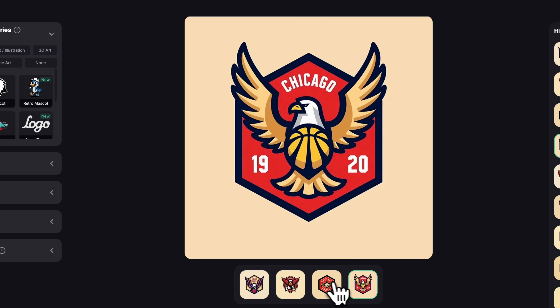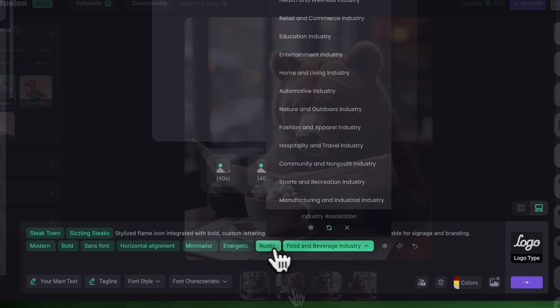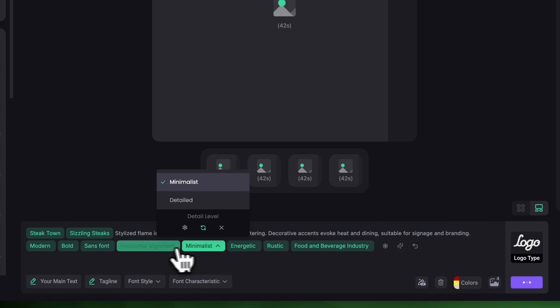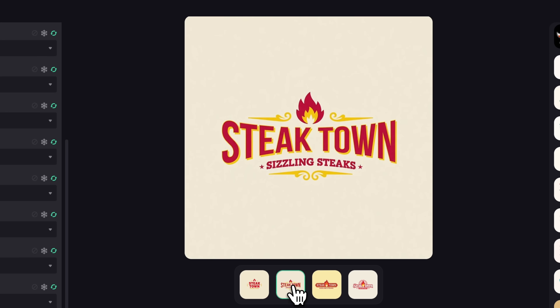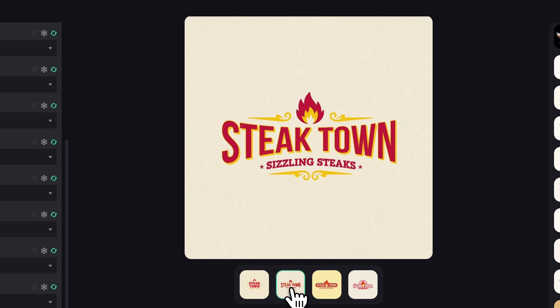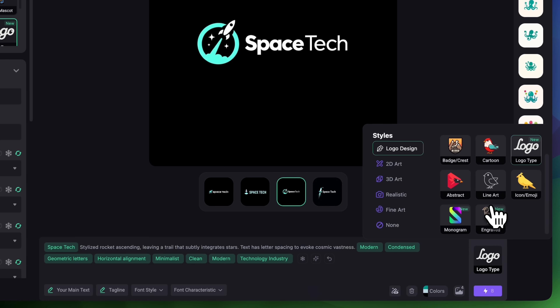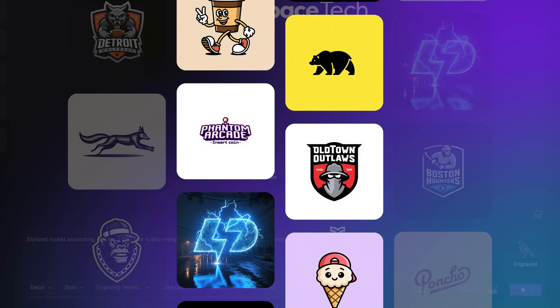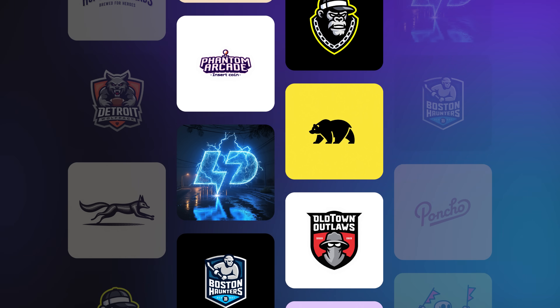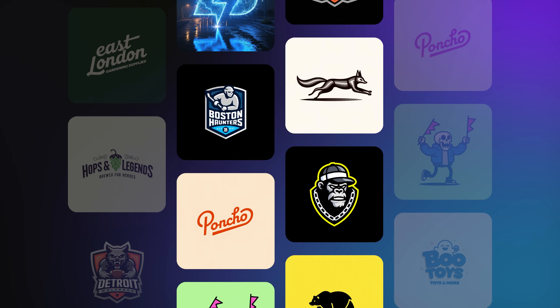Hi there, it's Guga from LogoDiffusion. Today I'm excited to walk you through our brand new V5 update. Easier to use, smarter in understanding prompts, and more creative than ever. In just a few minutes you'll see how this version helps you get crispier text, a fresh engraved style, and overall higher quality results, all while fitting neatly into your usual workflow. We've completely rebuilt our AI model to better capture your ideas. Here's what you can expect with LogoDiffusion V5.